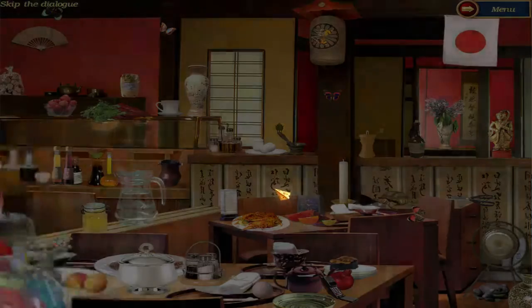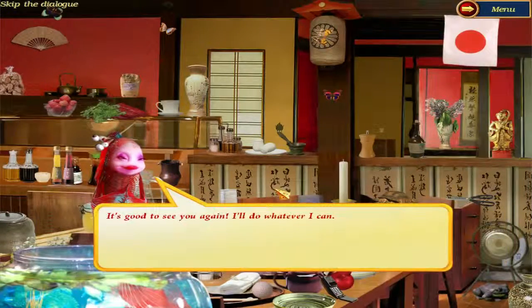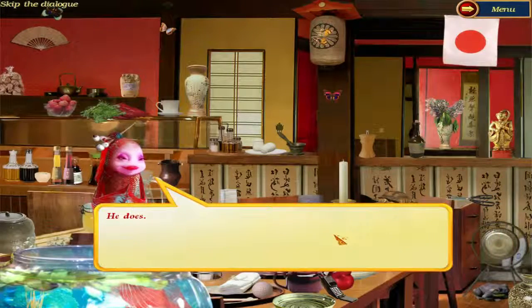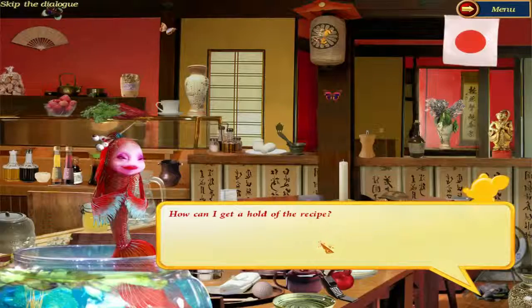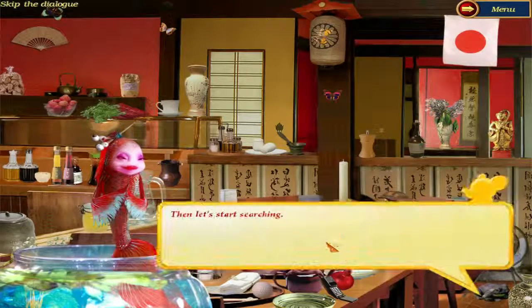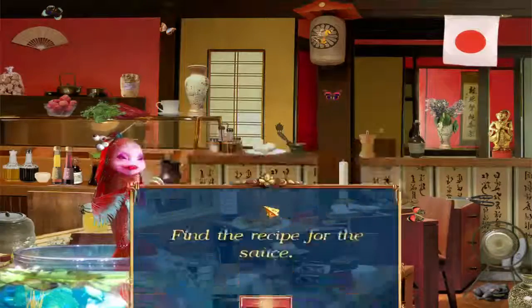To the fish! I need your help. It's good to see you again — I'll do whatever I can. I've heard Twan makes a special sauce for royal pizzas. He does. How can I get a hold of the recipe? Twan guards his recipes closely; he's hidden it somewhere safe. Then let's start searching. Find the recipe for the sauce.